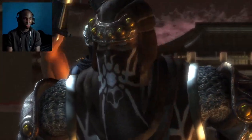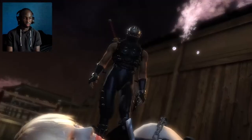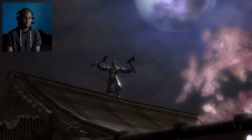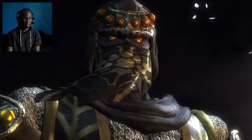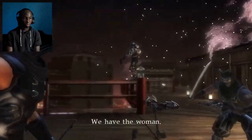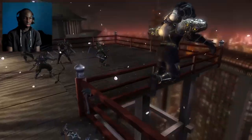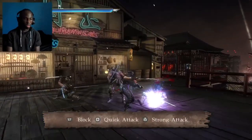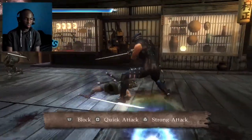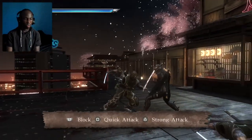Here he is. We have a woman. I expected more of you, Hayabusa. Alright, time to take these enemies out. Press L1 to block, square for a quick attack, and triangle to do a strong attack.